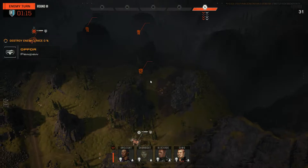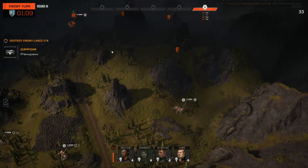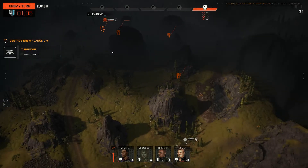So he either moves this and then we sensor lock it again — he can't move and fire with this, although he has no targets. If I was him, I'd move this first just to build up some evasion, just trying to jam it out of sensor range.